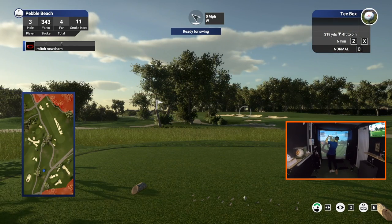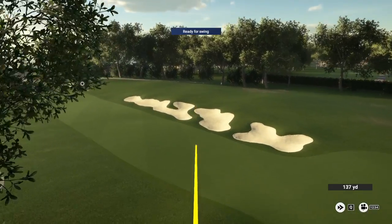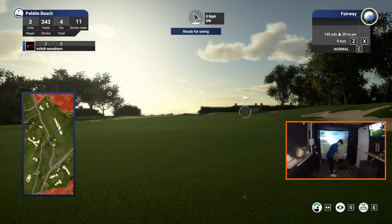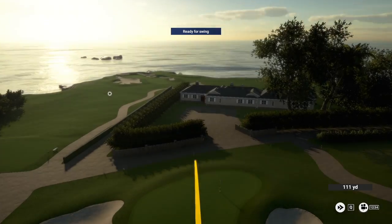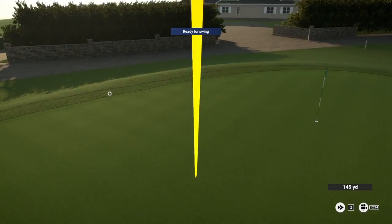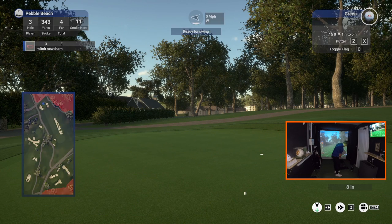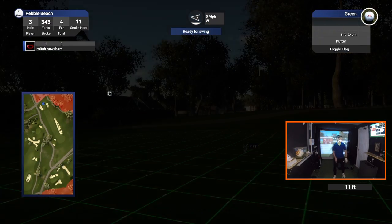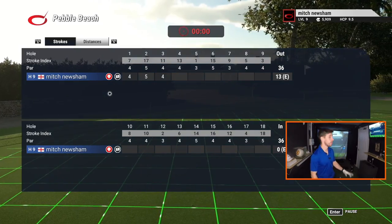The third is a tough par four that dog-legs to the left with a green that is tough to hit. I hit a dream of a tee shot that split the fairway, then I gripped up a little on my nine iron to gain a few extra yards and hit the green — I love that, that's a great shot! That tactic worked a treat and I had another makeable birdie opportunity — 15 feet at Pebble Beach is an amazing chance for a birdie.